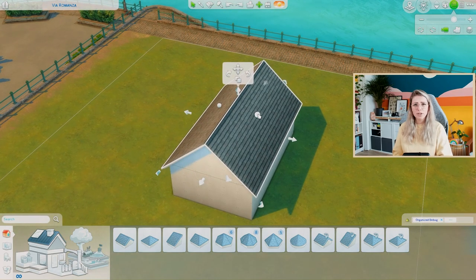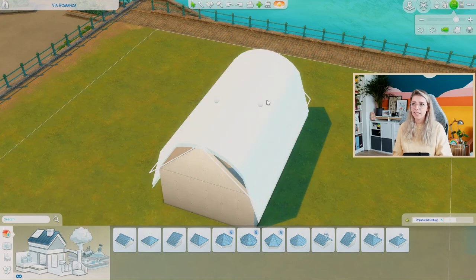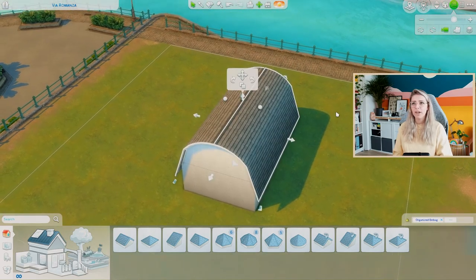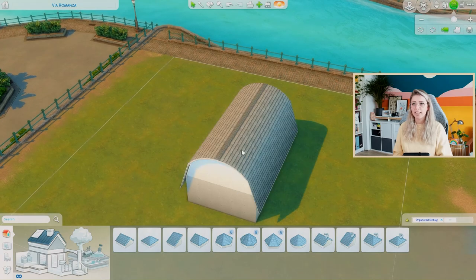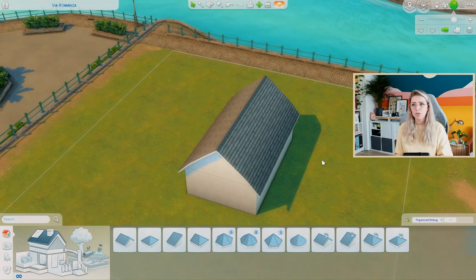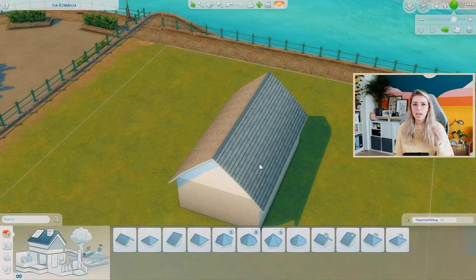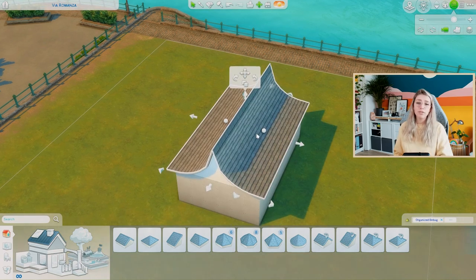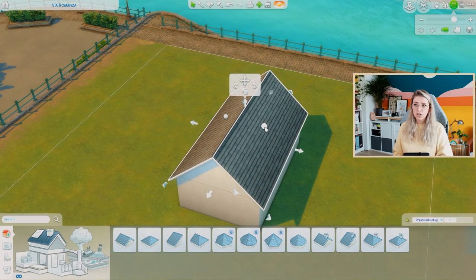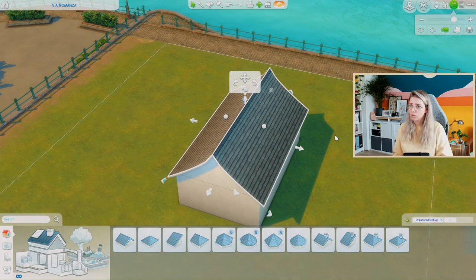Then there are the little cylinders or dots above the roof — these control the curve of the roof. If you select one and drag it up, you can create something of a barn-shaped roof. If you drag it down, you create a Japanese-style roof. You can also subtly curve the roof to give a little more dynamic character to your build. Unfortunately, you cannot hold Shift to only control one side — dragging a cylinder affects the entire roof.